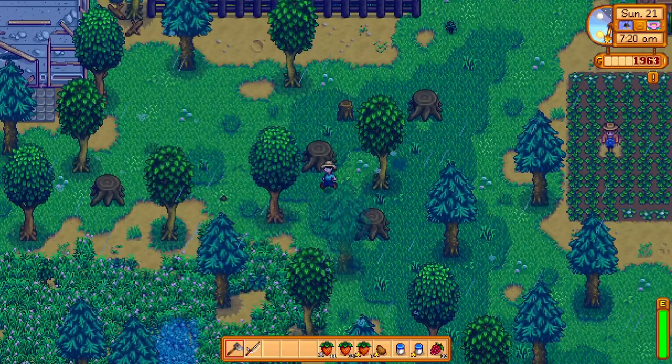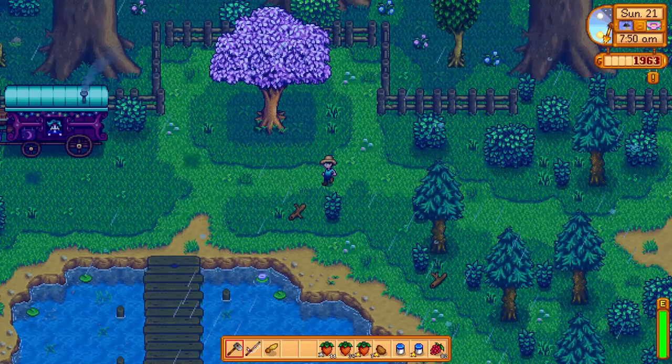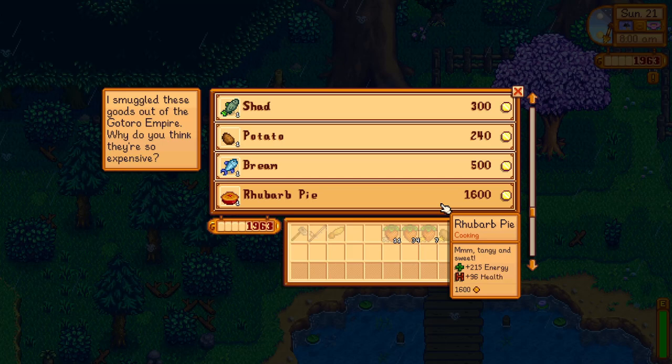We'll bring our hoe with us, grab a seed or two as we meander on out of here. Our goal after we fish tomorrow will be, I think, to clear out some more trees and plant the trees that we want to see. At the traveling cart: hazelnut, an anchovy, crocus, ash browns, shad, potato, bream, rhubarb pie.